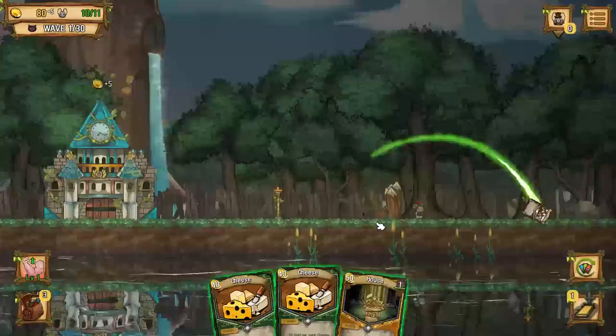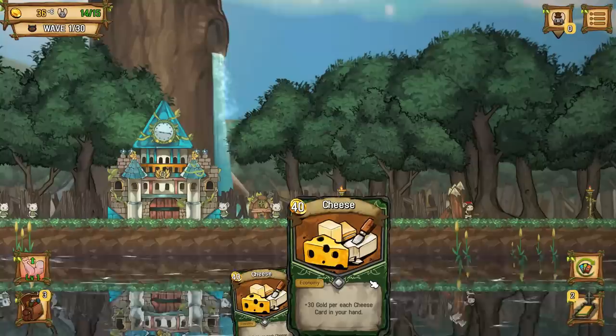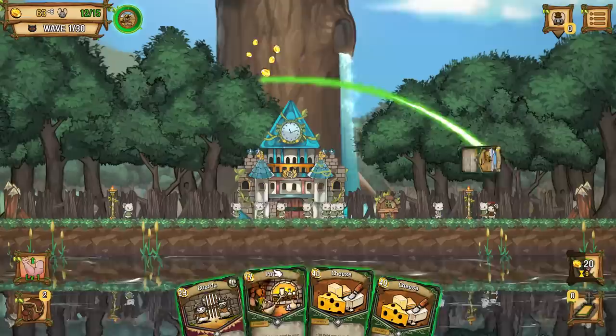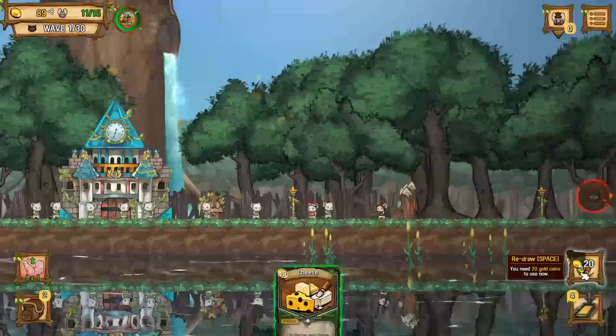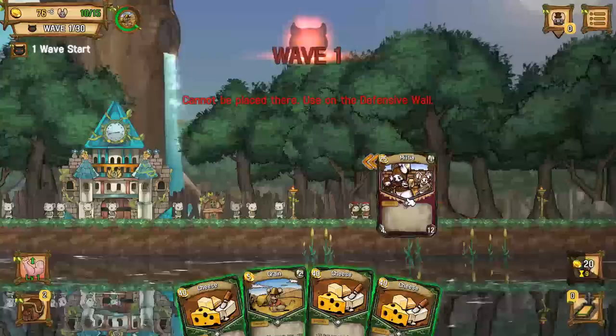We're going to play cheese, we're going to play the militia over there, we're going to play the house right there so we can get a few more ratizens. Let's go ahead and cycle our hand real fast. Got some more guards - that sounds good. We've got grain, definitely want to play that. I should have played potter first but I didn't. We'll put that in right there. We can give extra strength to our military cards, so we can basically tell them to push and hold the line. Nice.